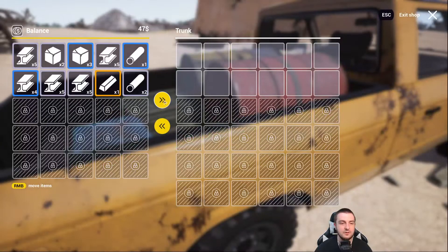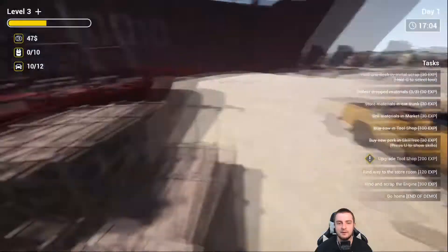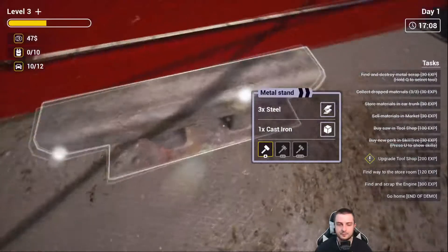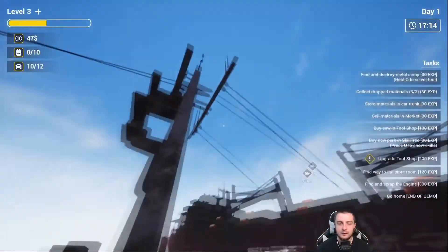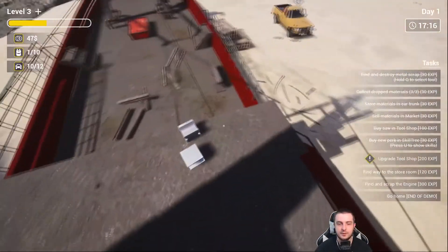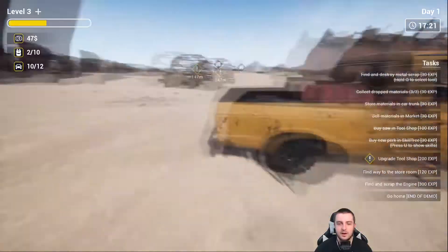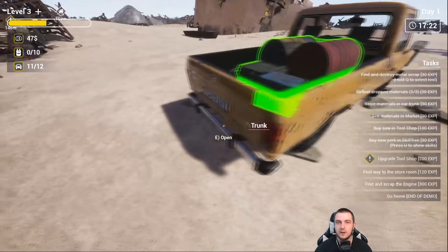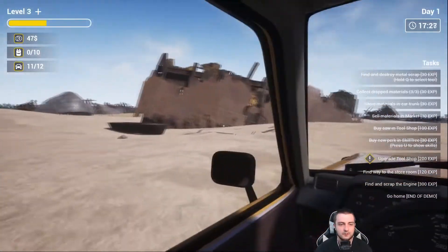Let's come back down and assess — not enough copper for the shop upgrade. I think we need 10 steel and 5 copper. We have enough steel but not enough copper, though we do have some gold. If I get a lockpick, I can come back and pick those four boxes. Let's drive back to the marketplace, sell some things, and double-check the shop upgrade requirements.